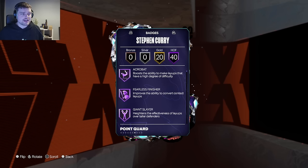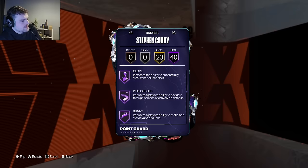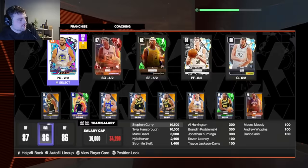As far as badges go, he comes with 40 badges, like Acrobat, Fearless Finisher, Giant Slayer, Slithery, Edge and Threes, Combat Kid, Deadeye, Limitless Range, Space Creator, Handles for Days, Hyperdrive, Anchor, Clamps, Glove, Pick Dodge, Bunny, Float Game, Whistle, Free Point, Spot Finder, Blow By, and Fast Feet. He's got 94 speed and Stick Ripper.